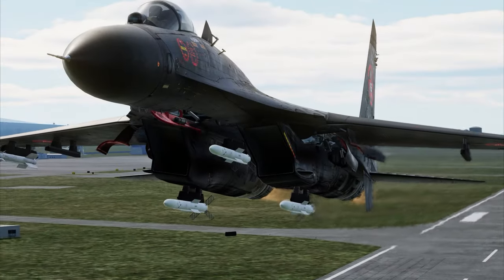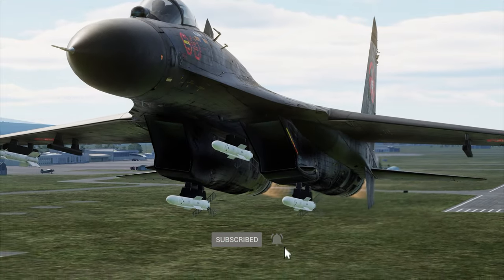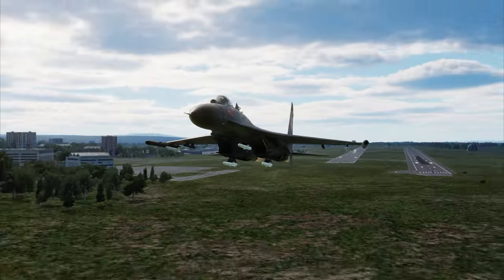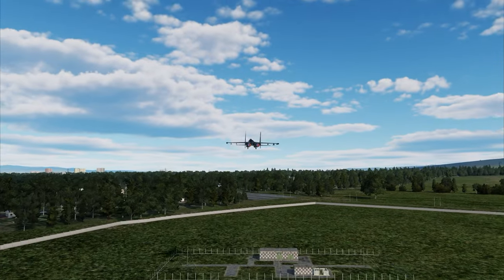The other Flankers such as the SU-33 and SU-27 do not have this missile, which means their missiles you need to track all the way to target, except for the R-73 and the ET. Those are heat seekers, so those are kind of fire and forget.